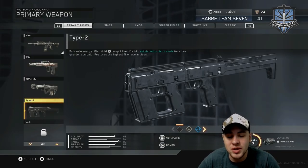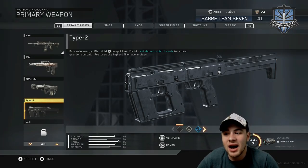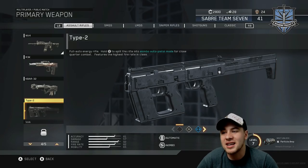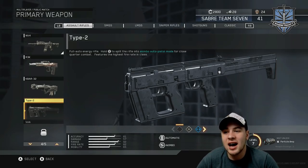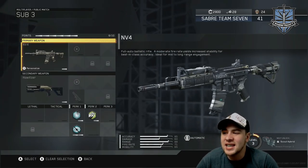The other one that was challenging was the Type 2. You just have to play at a certain range that's effective for the Type 2 — that's really the only tip I can give you. It is a pretty unstable gun and it is difficult to get your headshots with. Other than that, everything else was very easy to get.